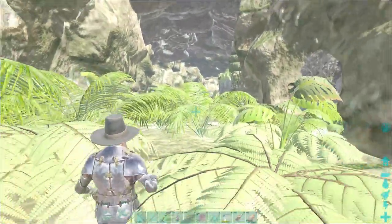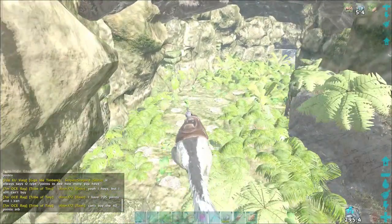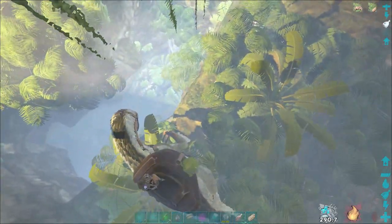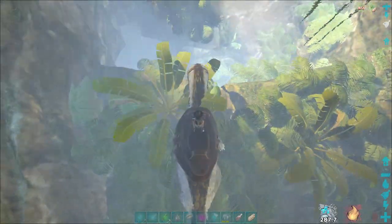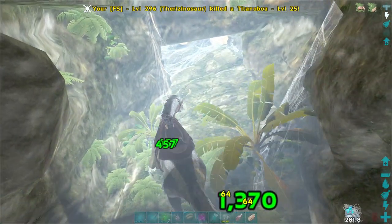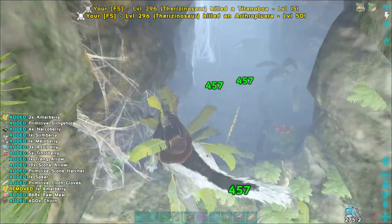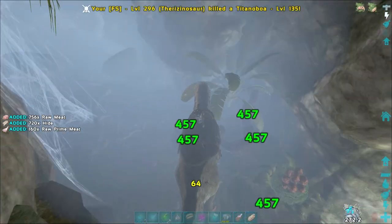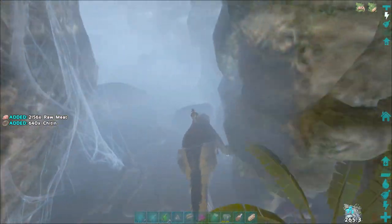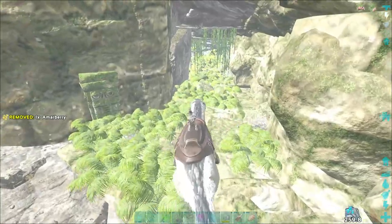To actually defeat the Lava Golem you're going to need a Volanosaur, so go get one and breed one up if you don't have one. The one I'm using is an imprinted Velo with about 3k health, 5k stamina, and around 800 melee — nothing special. It was only about a fifth-generation breed with two melee mutations, so this is very achievable for anyone on official servers without heavy mutation stacking.